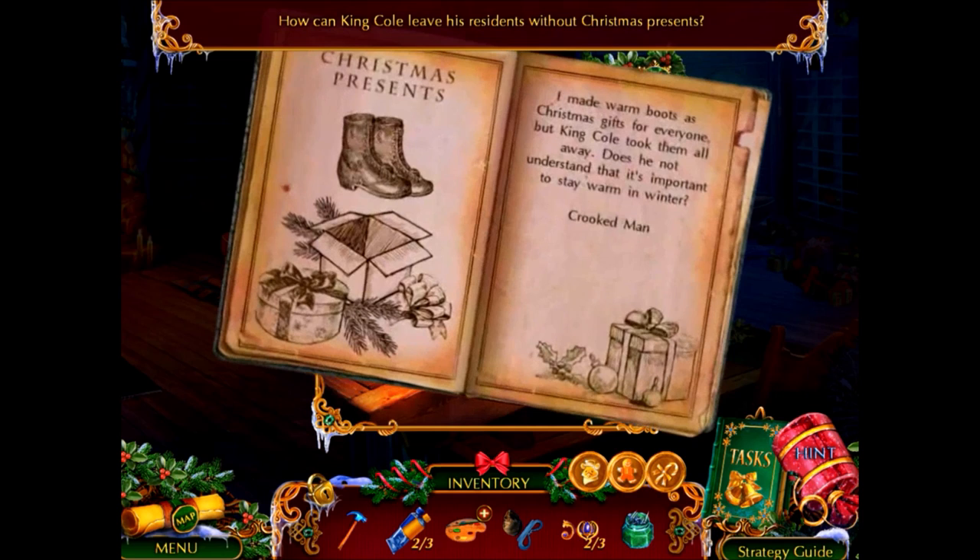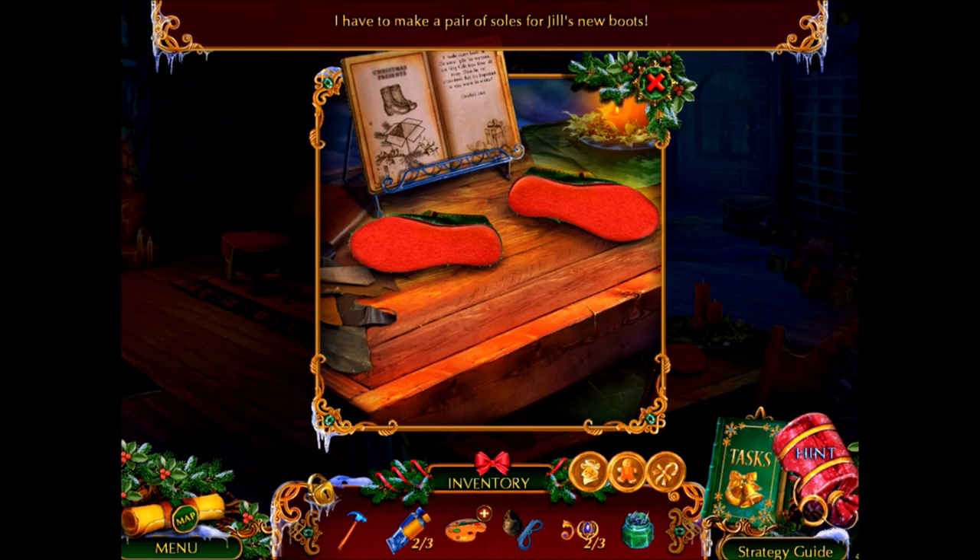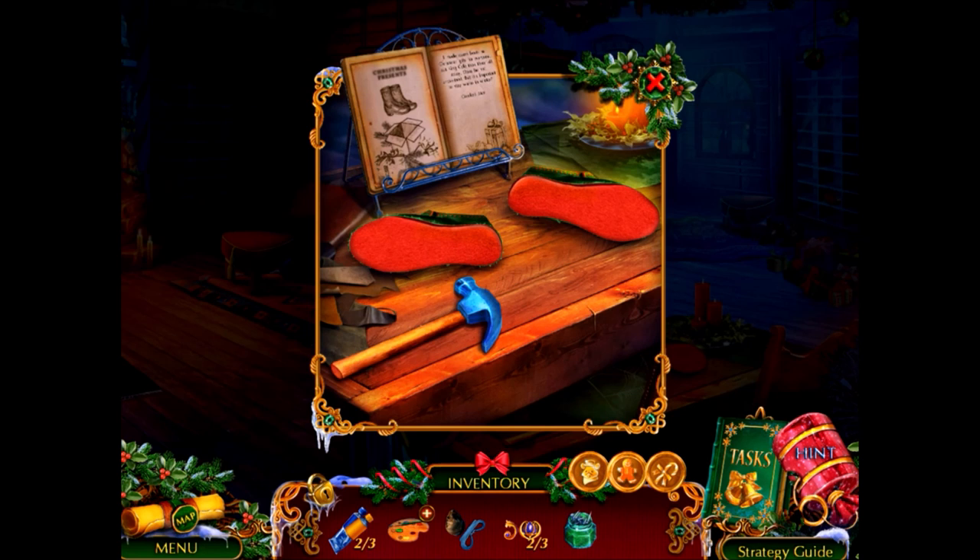Those fit well. So — Christmas presents! I made warm boots for Christmas presents, but King Cole took them away. Doesn't he know it's important to stay warm in winter? I might need nails to nail those shoes, and I do have nails. Okay, thank you hint button for reminding me I have nails.